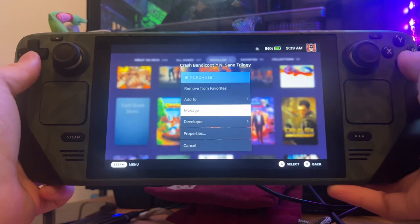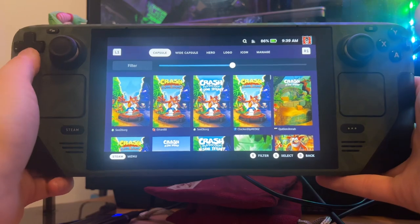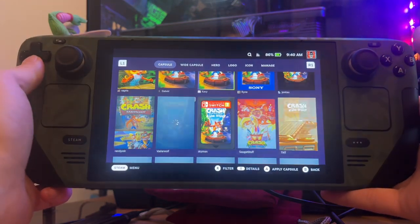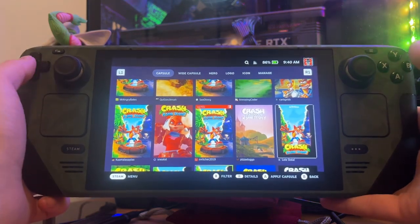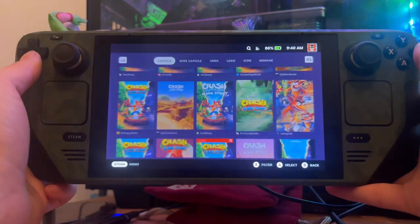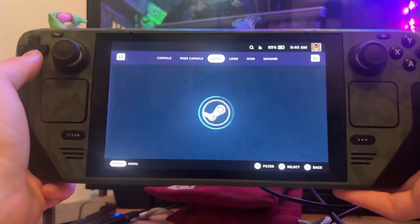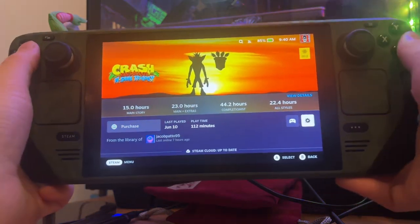Let's say I'm a bit bored of the Crash box art. I click on the game, go to Settings, then Change Artwork, and it literally loads up the SteamGridDB website within SteamOS - which is why it looks so clean. I can pick any Crash box art to spice up my games library and give it more personality. There isn't a huge amount of Crash art I particularly like here, but for the sake of it let's go wacky and choose an abstract one. I click it, it says it's been applied, and going back the box art is instantly changed.